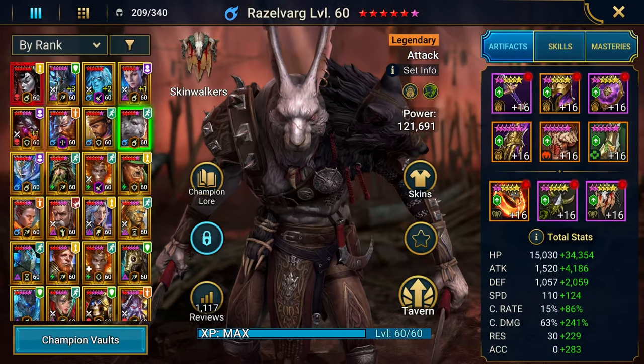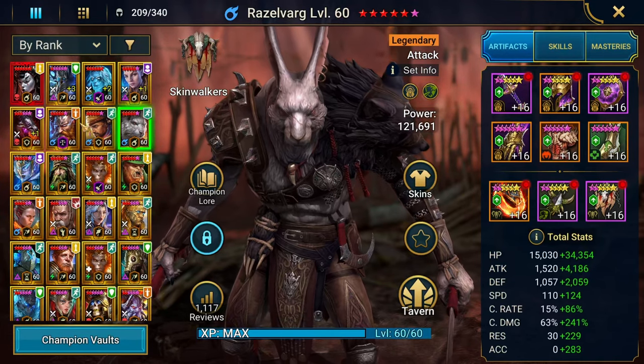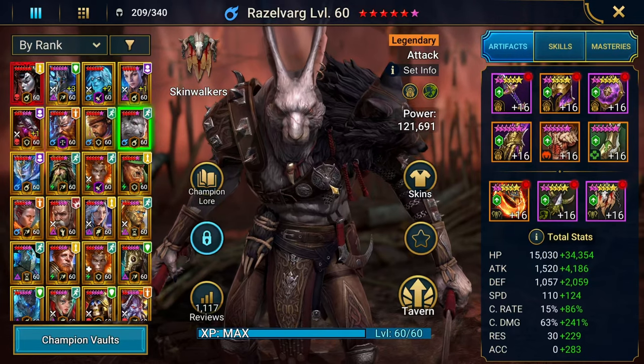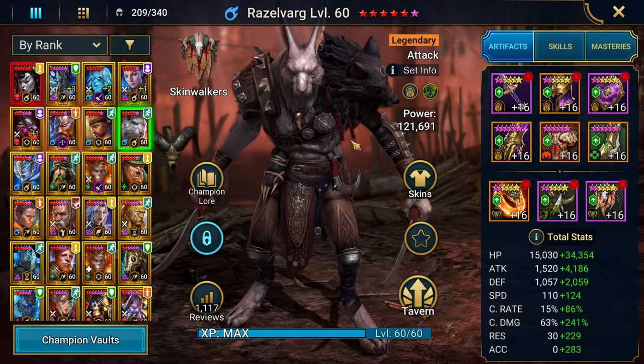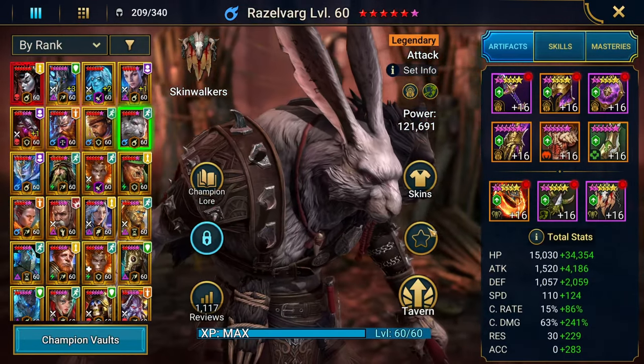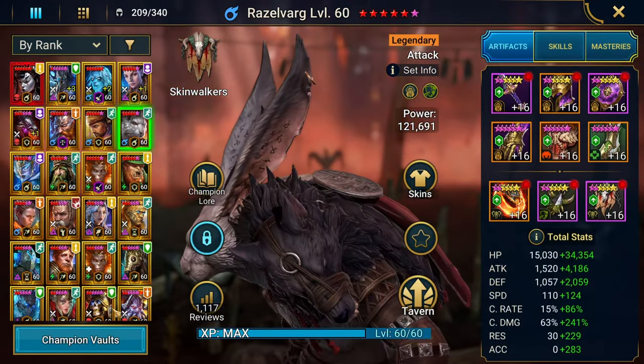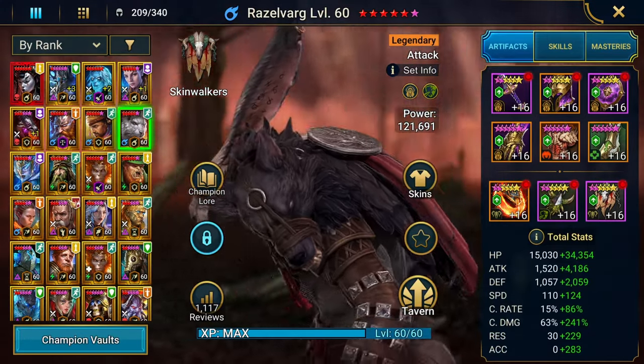I'm going to show you guys the build for Thor pretty soon, but let's go ahead and take a look at Razzelvarg. He kind of reminds me of the bunny from Alice in Wonderland. He's sick — and I think those are runes on his ears. I never even noticed that before. And then there's a wolf head right here.